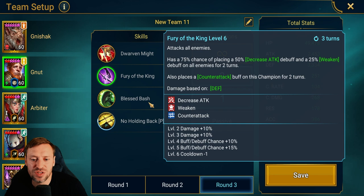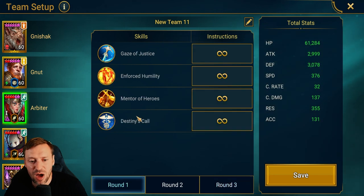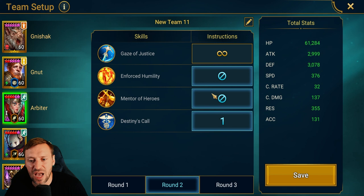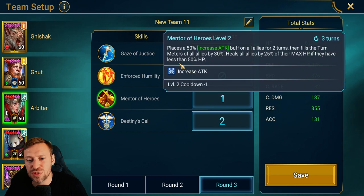The A2 we can start using afterwards. Arbiter does what she wants, and on round two we are locking out everything — we're going to let her use Destiny's Call just in case anyone dies so she can revive them and bring them back. Then round three we want to prioritize her A3 to boost the turn meter, but also bring in that increased attack as well.